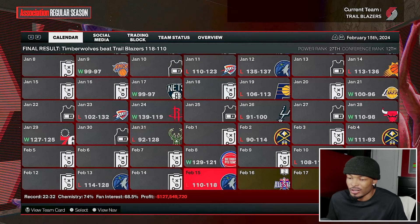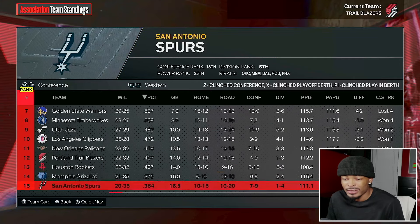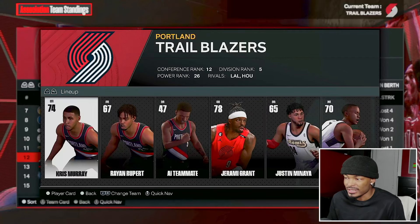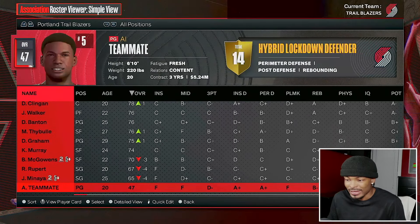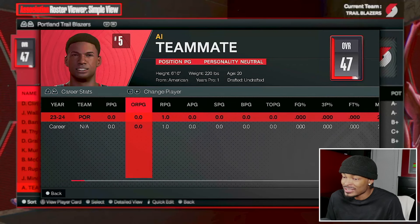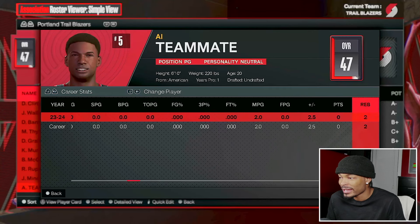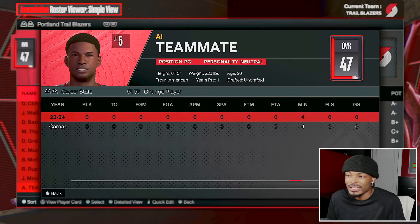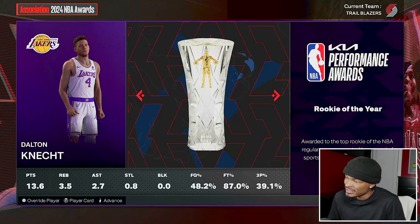I simulated down to the all-star break just to see what the Trailblazers look like - yeah, they stink. 22 and 32. Our zero is going to have to turn into a hero because he has to help out Portland. The AI teammate is still 47 overall and I don't think he's played a minute all season. He's literally played two minutes per game, got two rebounds, played in two different games for a total of four minutes - didn't get a shot up or anything.